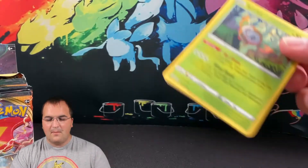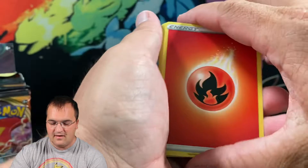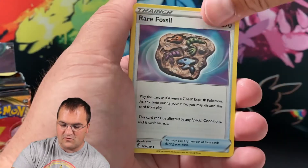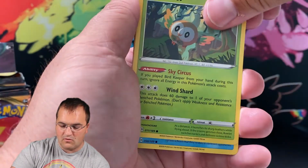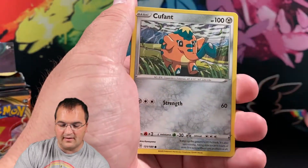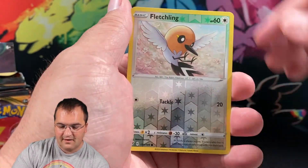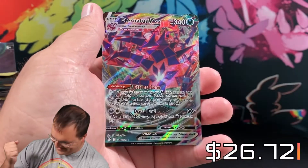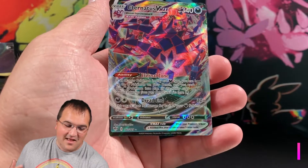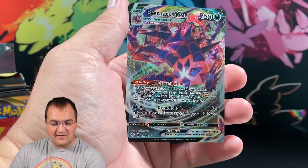We're going to go through 12 packs today. I give away code cards on all my episodes, so please come join us. I post every Wednesday and Sunday evening at 5 p.m. Eastern Daylight Time. Be the first one to come grab those code cards. Pack one: Rowlet, Wishiwashi, Qfant, Sinistea, Feebas, and Fletchling is the reverse. We have pulled an Eternatus VMAX right off the bat — number one pull of this box.